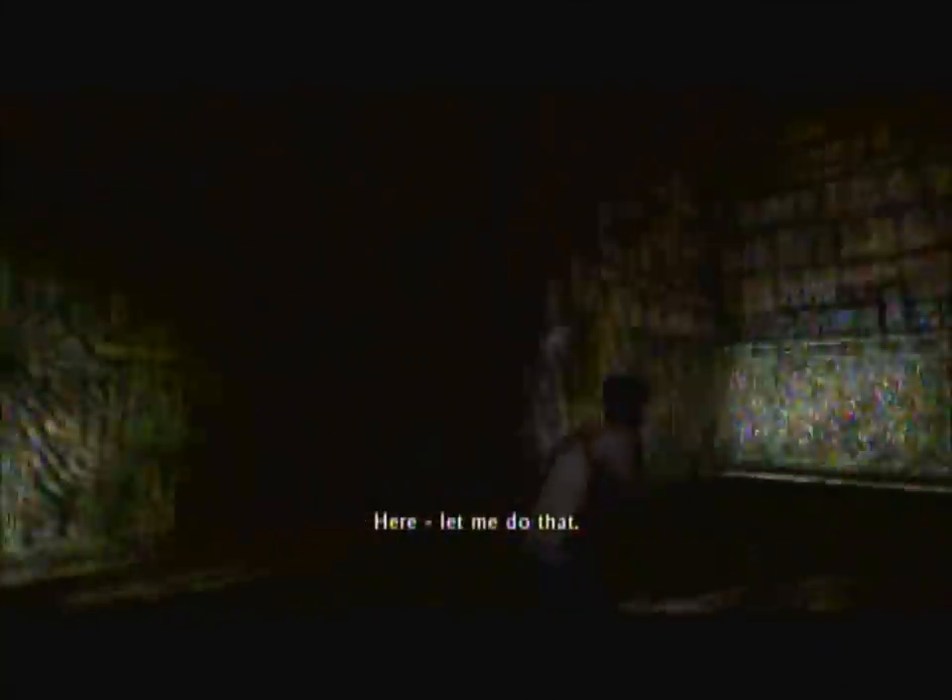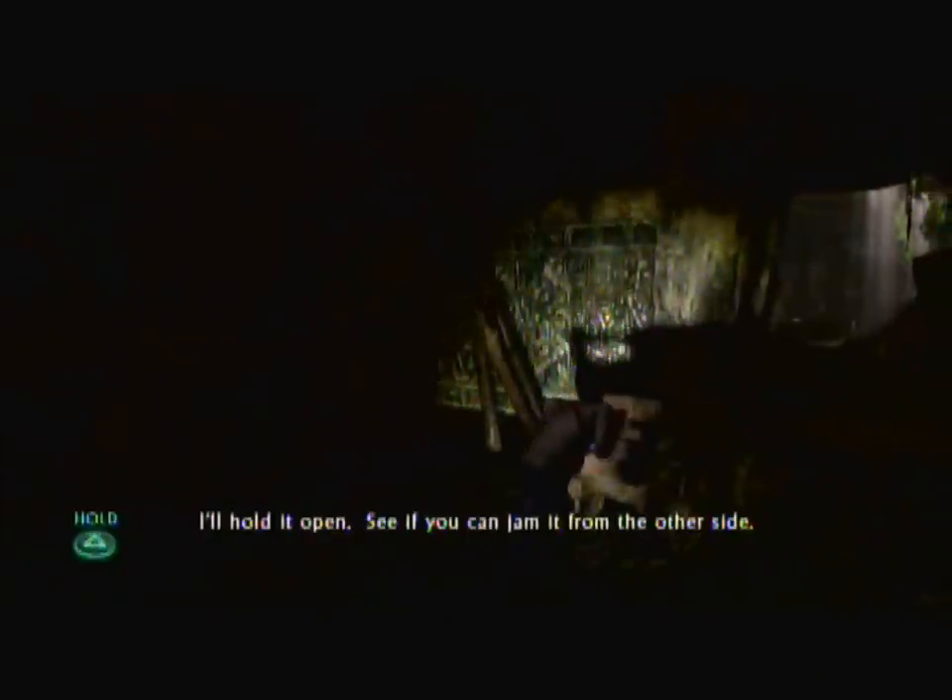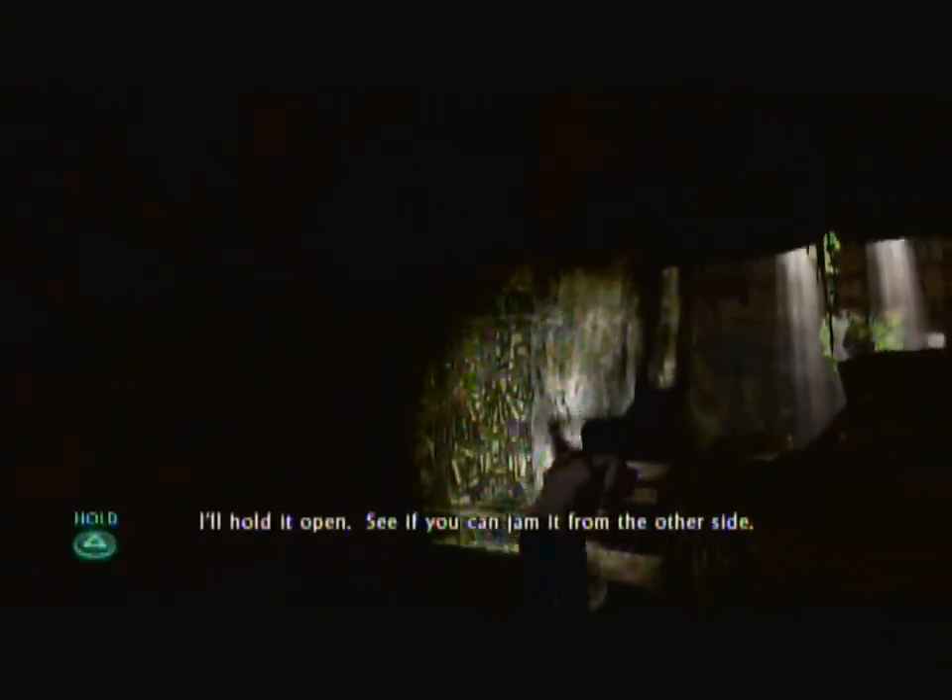You find this door and there will be a chain over here. You have to spam triangle, but you always drop it after halfway up — so don't be disappointed if you can't do it, it always does that. Then Sully has to do it. He pulls it up, and you have to come over here and pull this barrel under the door to stop the door from crashing down so Sully can get through.